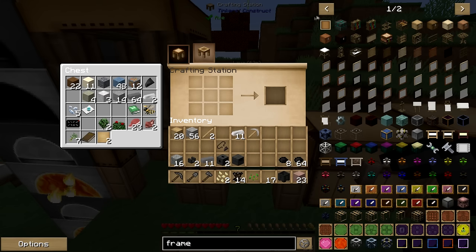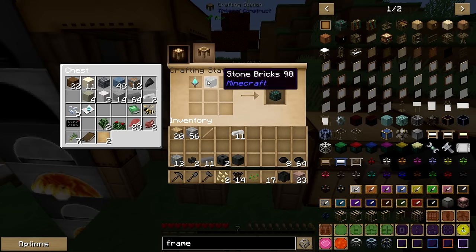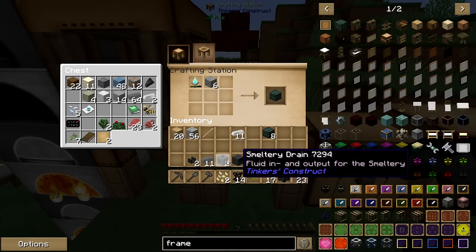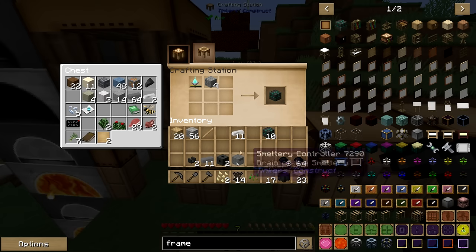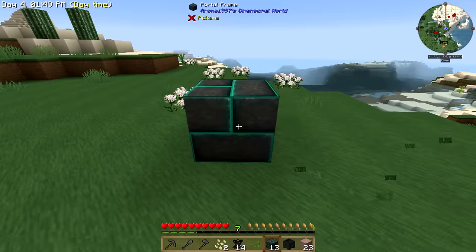We got a stick, we got that, we got stone. There we go — we got our mining tool. It's got durability so it wears down, but that's not a big deal. How many are we going to need? Ten will do it, but we'll do a couple more — twelve. We'll have access now to a new dimension already on our first day.